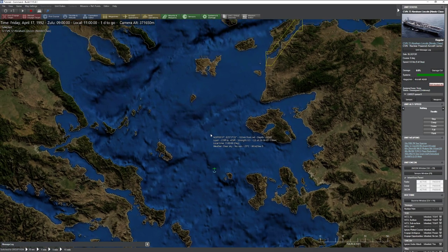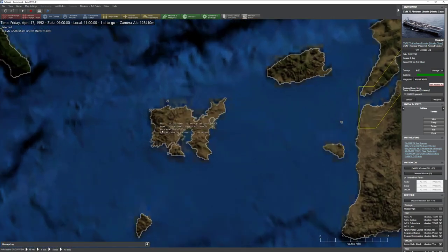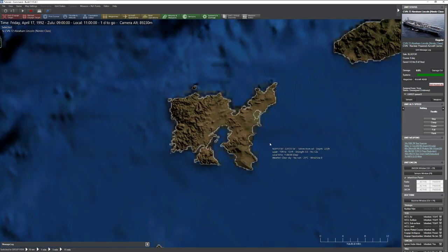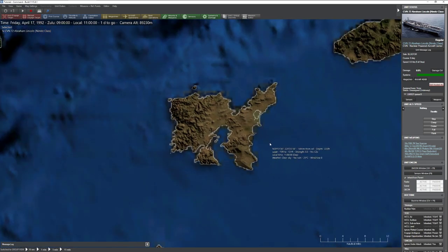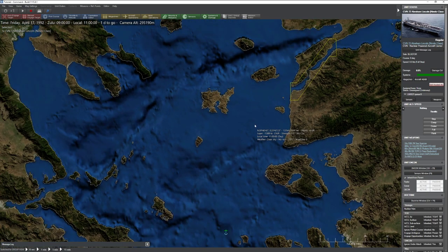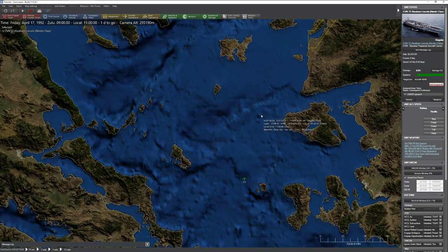Our objective today is that Greek terrorists have decided to take over this beautiful island. ARMA 3 fans will probably recognize it right away - that's one of the reasons I selected it. Our job is to basically cripple them as quickly as possible. We're aware they probably have naval assets, have taken over a runway, have surface-to-air missiles, airplanes, helicopters, and possibly even a submarine. So it's going to be a collective sort of operation.